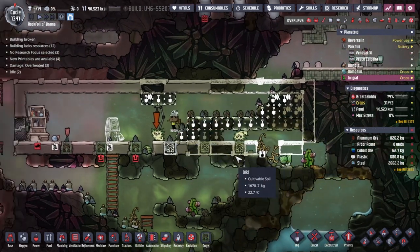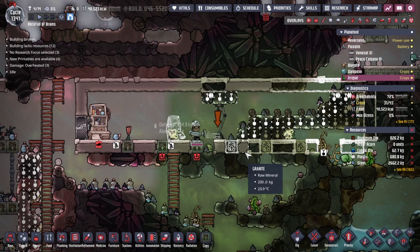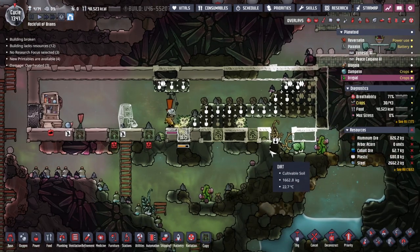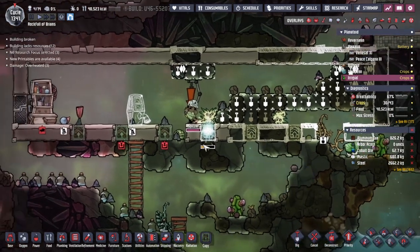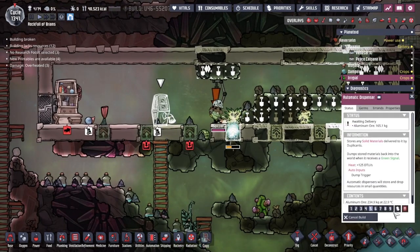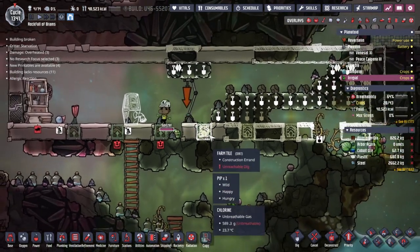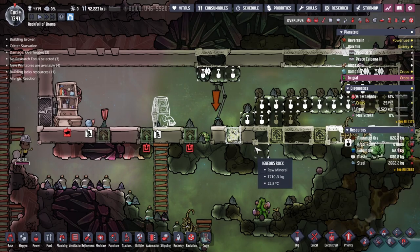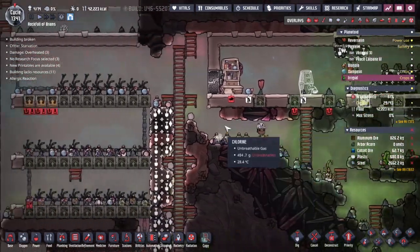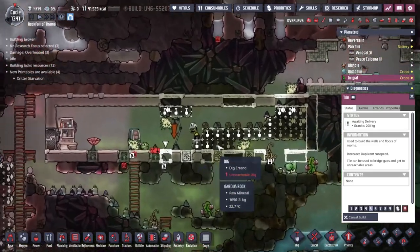I'm going to try and pick this pip egg up and put it in the automatic dispenser so we can start building the floor more, all the way across. That should be enough farm tiles to bring quite a lot of pips up. One plant can support six pips, so this many plants will definitely feed both our ethanol needs and the pip population.